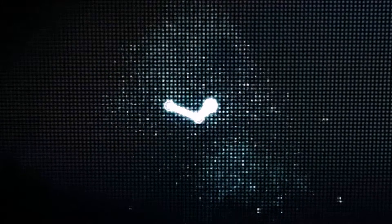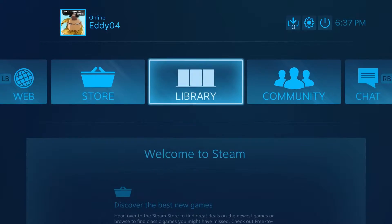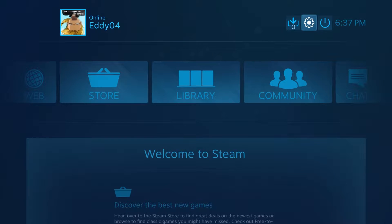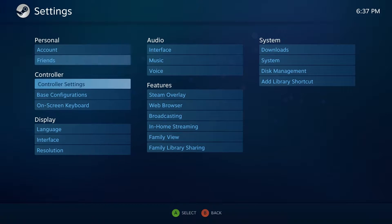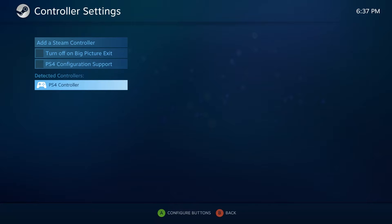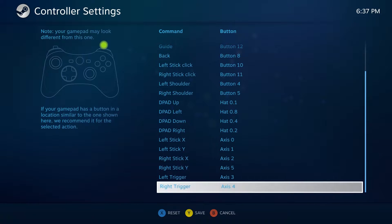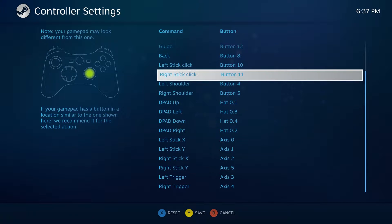Steam embraces the PS4 controller. The DualShock 4 was released in late 2013 with the PS4 system, and many players enjoy this gamepad. It seems that Valve likes it too — on November 2nd, 2016, Steam rolled out a new client update which adds DualShock 4 support.